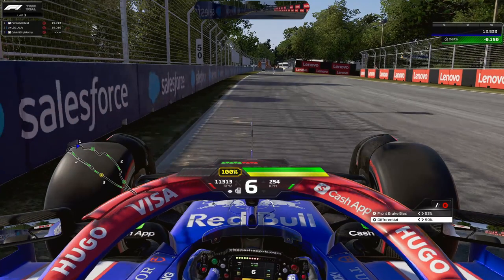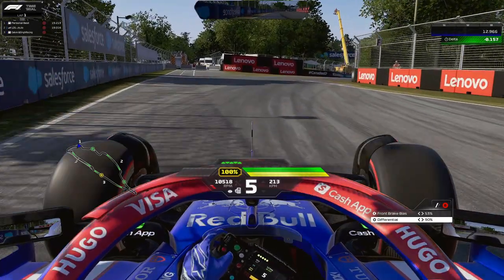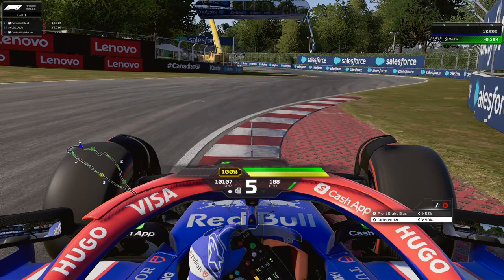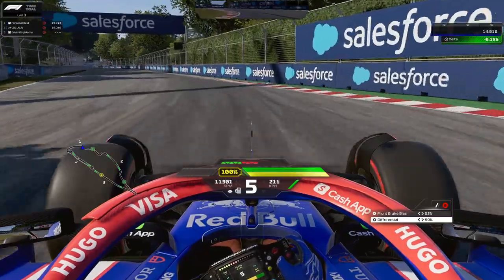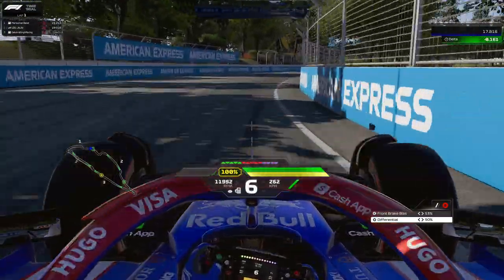Heading into turn three and four, you can wrap this out in fifth gear which is much faster — you need to brake very little and can carry more speed. Engine braking really helps. Around 60 to 70 meters is where you want to brake and take a lot of that inside curb, which helps you open up turn four. On the next left hander, take a lot of the curb, go on the grass if needed — that helps you carry more speed downhill.